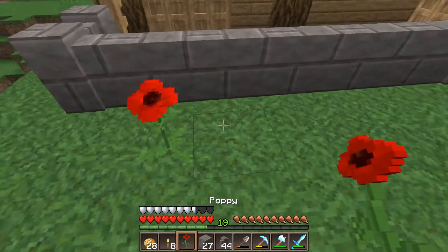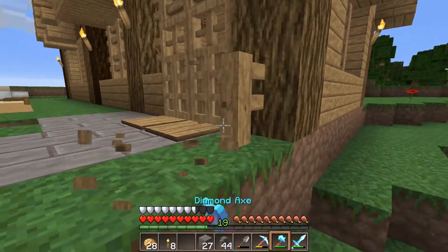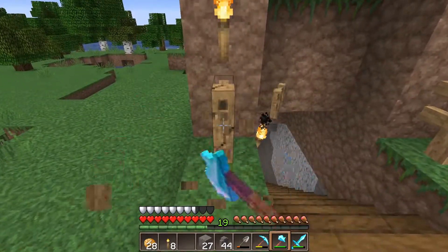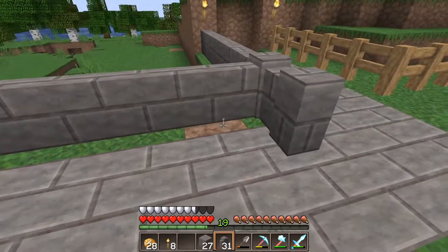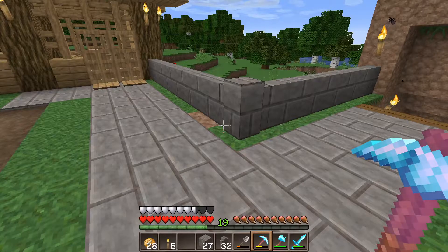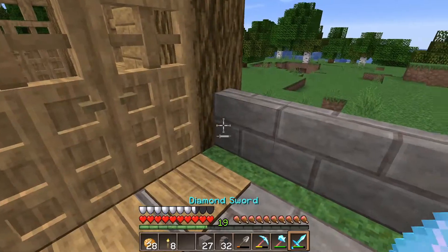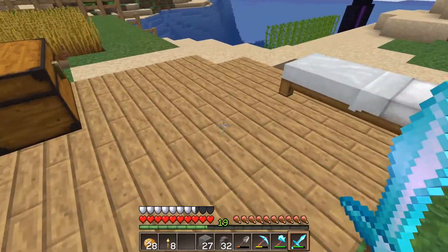That way I know I can freely travel between these areas and not have to worry about carrying mobs. I placed that in the wrong place. Let's get rid of that. I like it, it's a lot better. However, I would like one of these pillars on the end. Do I need to change it? No.